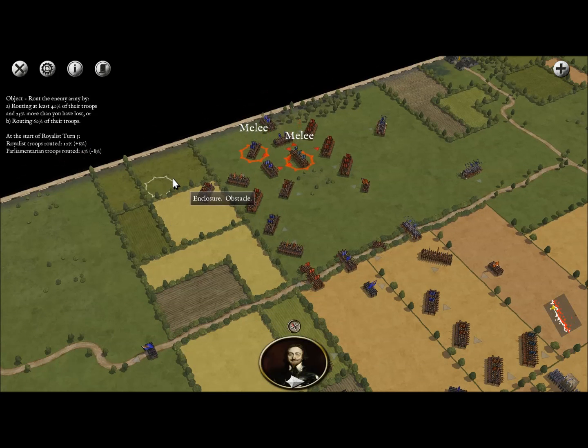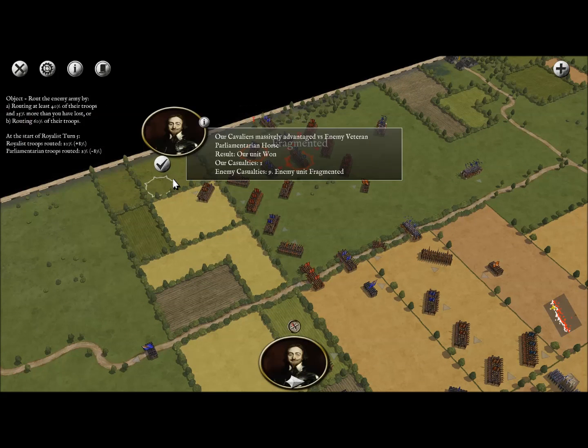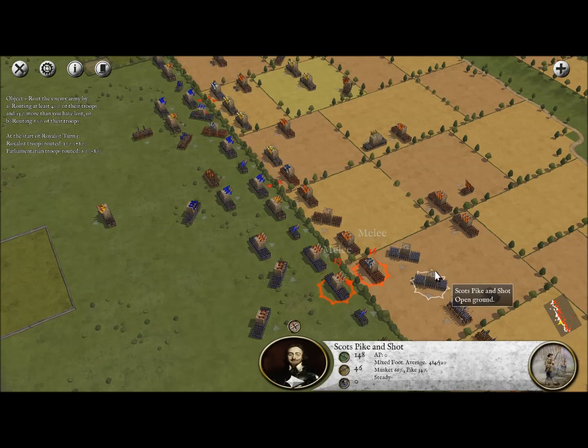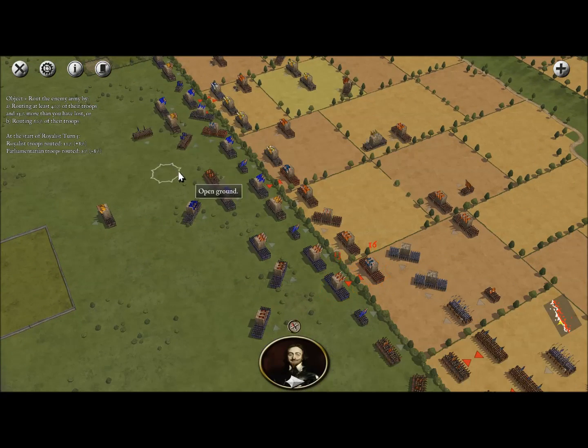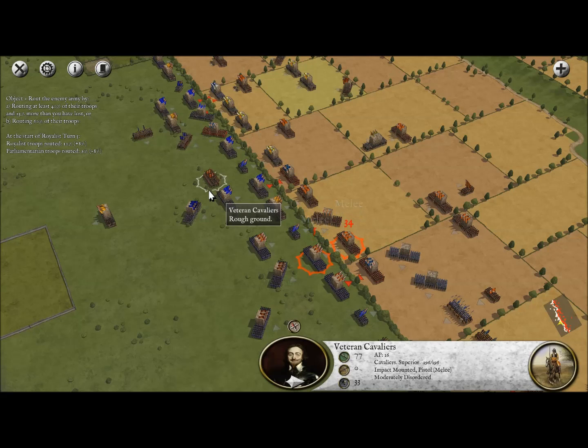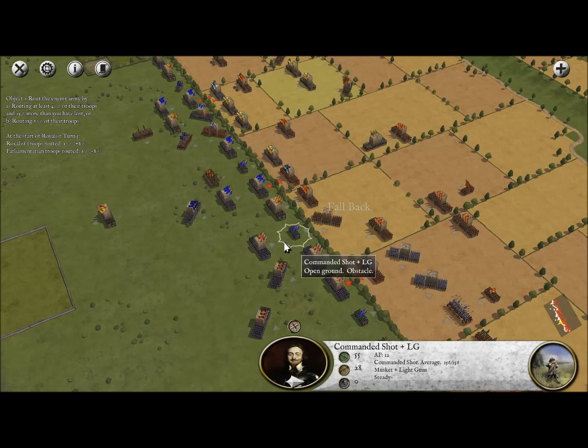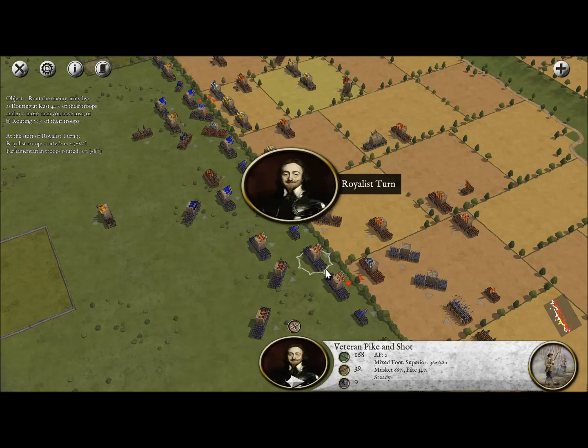Let's see if we can break some more enemy units before the end of the turn. We've fragmented some enemy force, which is exactly what we're looking for. Over here at the hedgerows it's very bloody and very even combat, but we have managed to make an enemy unit fall back — maybe if we fire on them we can break them.